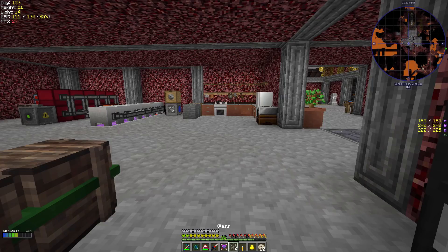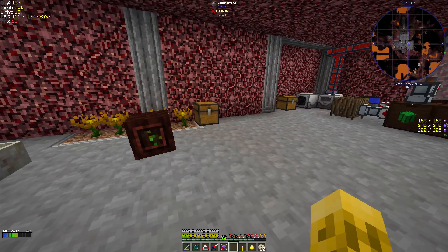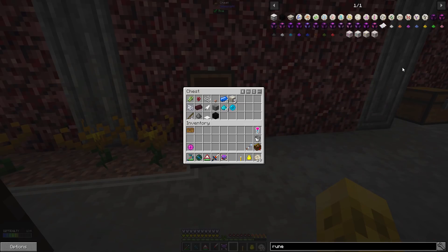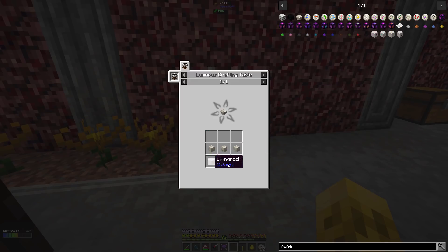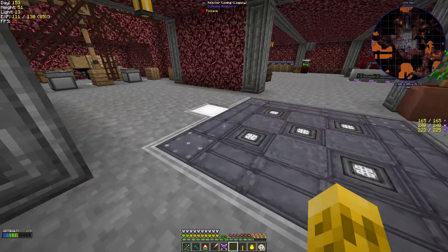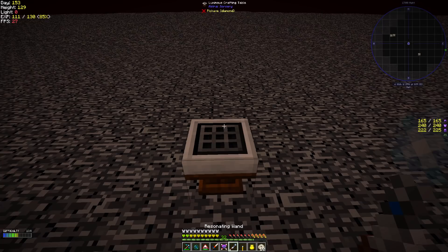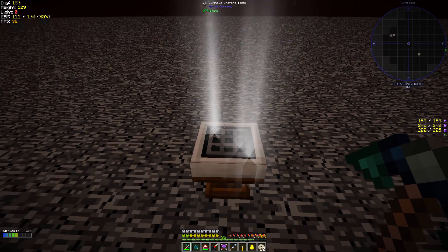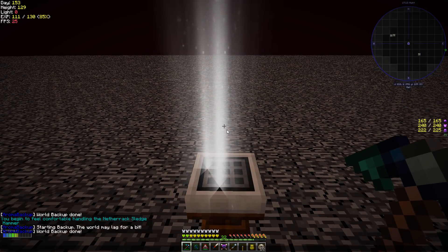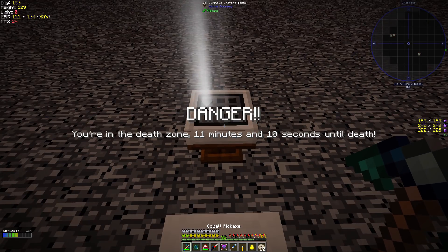I've already gone ahead and made all of the little items we need for the Botania runes, but we will need the Runic Altar first. That's five Living Rock and a Mana Pearl in our Luminous Crafting Table. I've got that ready to go. We'll head on upstairs - we've got eleven minutes to craft this or we shall die. Look how much light we got in the nether. It's going down - it must be approaching daytime. I hope that thing said I still had eleven minutes. Every time you go down and up it resets, so you've got the Runic Altar.